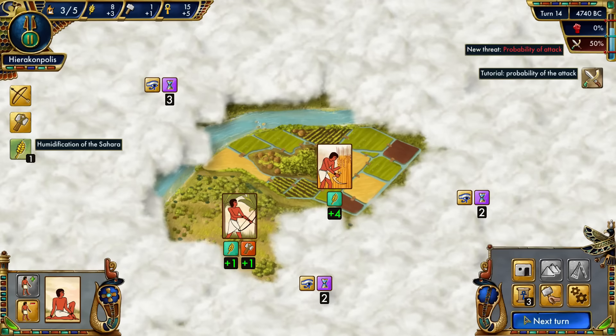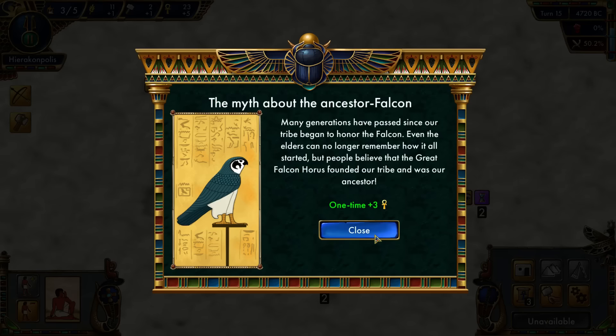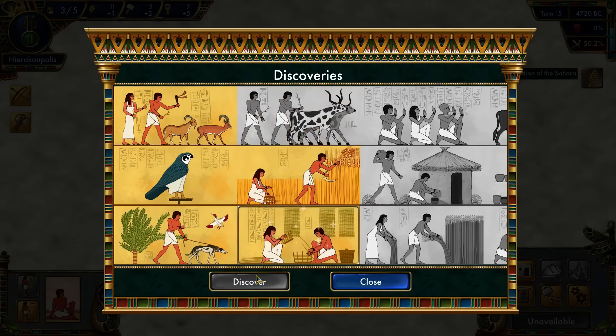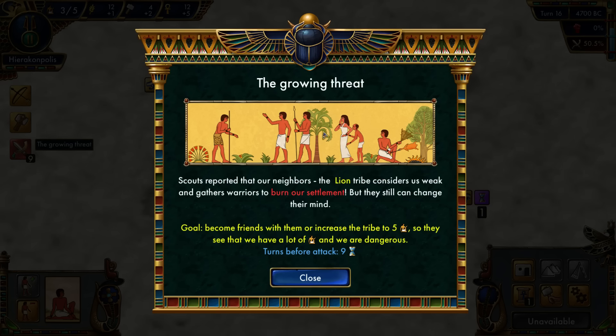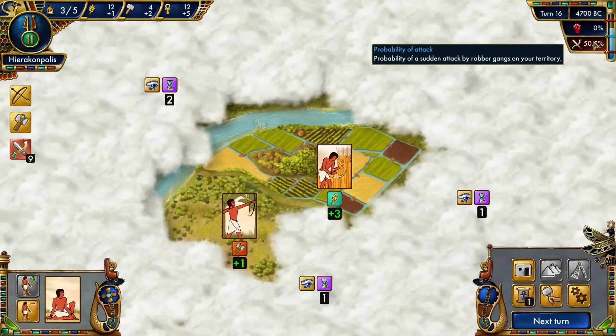We have a hostile tribe. We have a lot of research so we'll do domesticate dogs and get more growth — I really want to build up that field. A Lion Tribe wants to burn our settlement! We can either become friends with them or increase the tribe to five so they can see we have more people and are dangerous. There's not a chance we'll become friends with them in time — and there's a 50% chance of getting attacked.